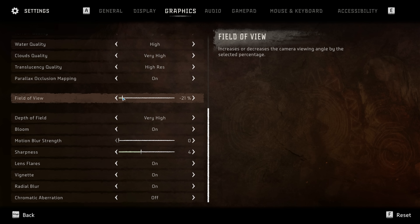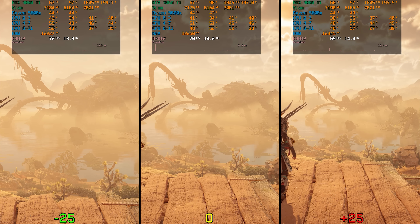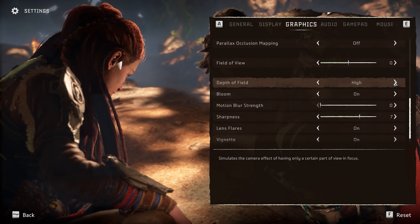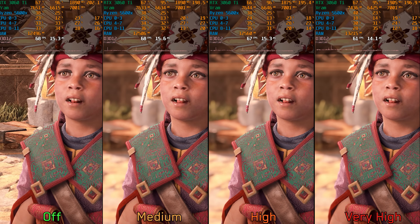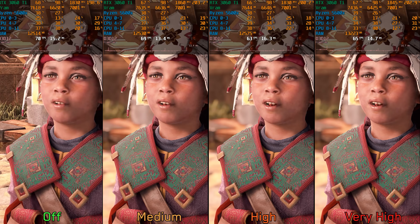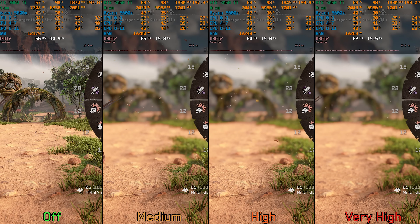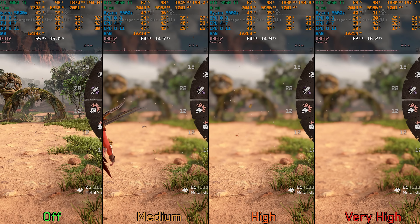Before wrapping up, let's look at some additional settings. Field of view costs around 4% when going from minus 25 to 0, and 5% to plus 25. For post processing, depth of field is used heavily in cutscenes and conversations, with a performance impact only at high and very high options. It is also used during gameplay when opening the weapon wheel. Motion blur doesn't seem to have any significant performance impact.